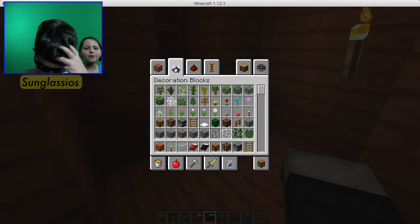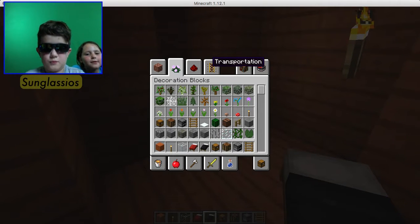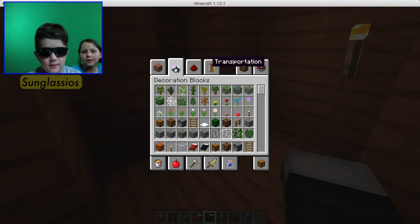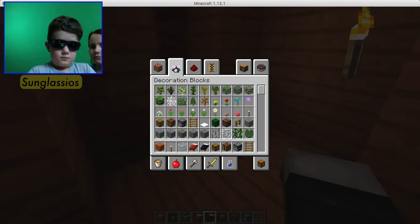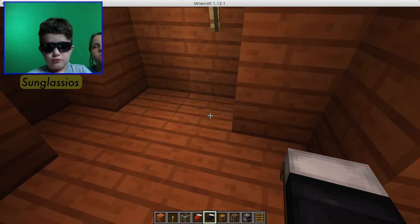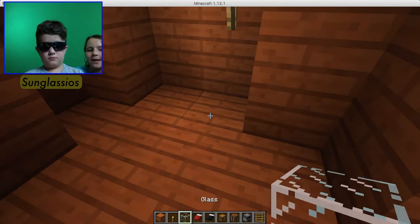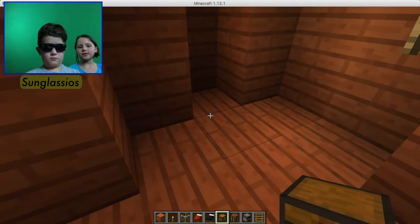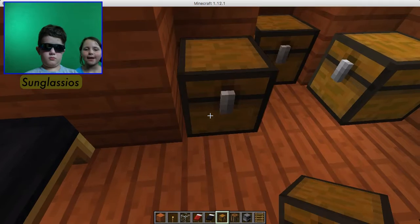Right by the front door there is a relaxing room. And he even has a hot tub with a diving board. What do you like to make most in Minecraft? I like to make portals, because I think they're cool. You can see the TV shows you watch in Minecraft version, and I like exploring in other portals.